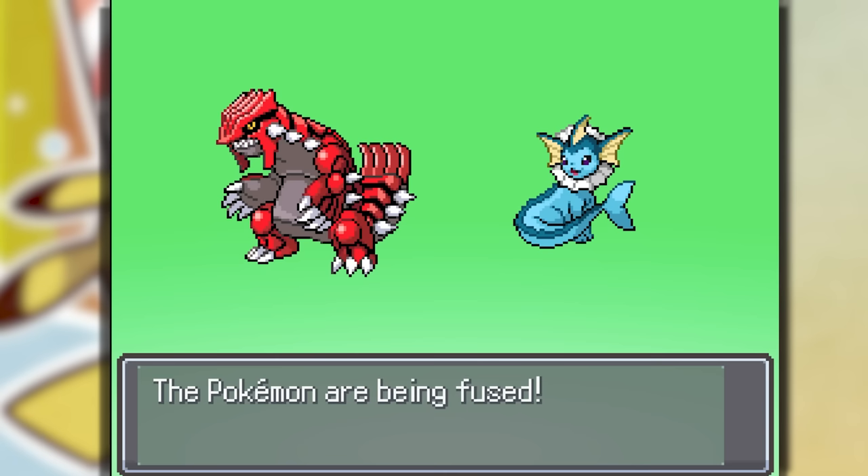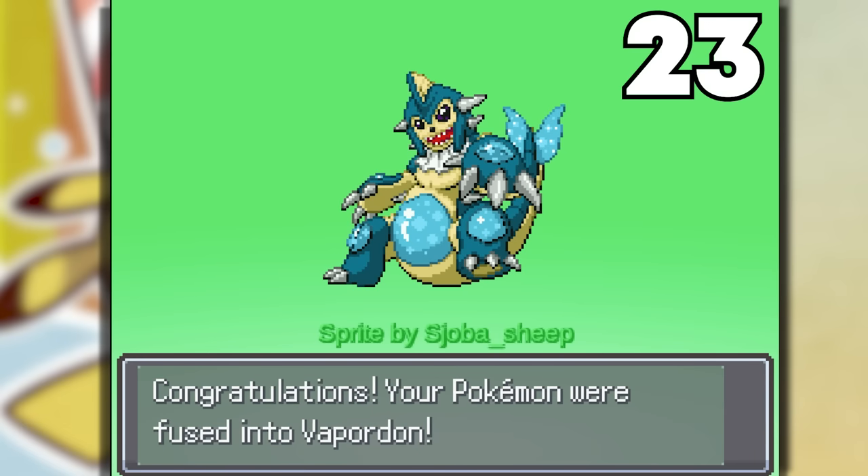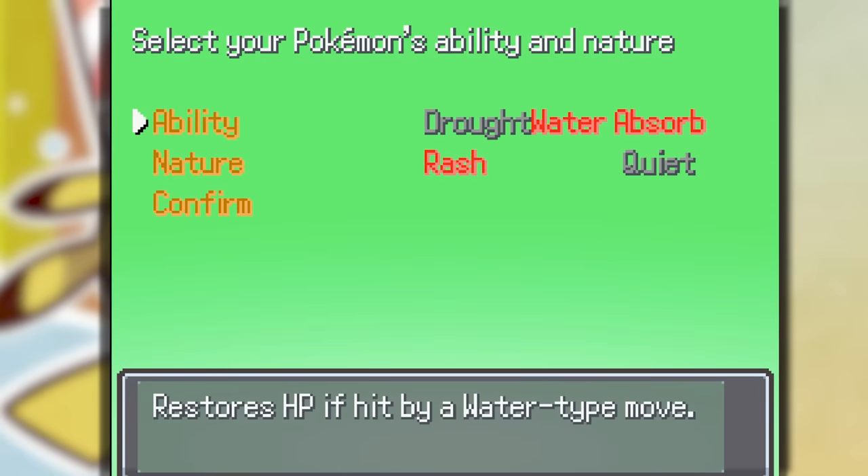Let's try Groudon and Vaporeon instead — this is a custom sprite! Vaprodon — a Water Ground Pokemon, Continent Jet Pokemon. Vaprodon underwent a spontaneous mutation that grew fins and gills allowing it to live underwater. It sleeps in magma underground, and then it cuts off.